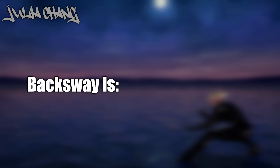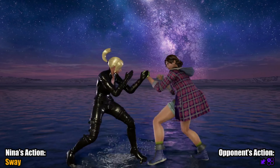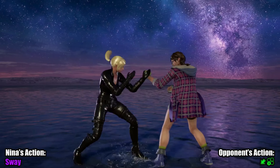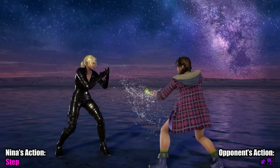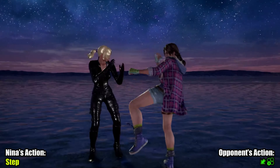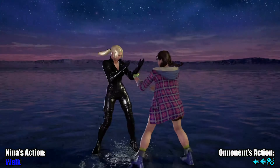Julia Chang. A backsway will just result in an elbow to the face. Backsway is only really useful against a swift step, such as after blocking a df2 into swift step. Good luck stepping or evading Julia in general — her tools can lock you down pretty well. If you expect a party crasher ff1, you could try side walking though.